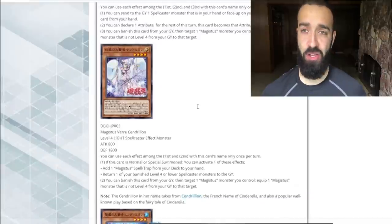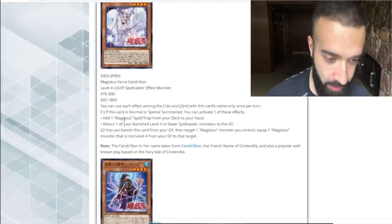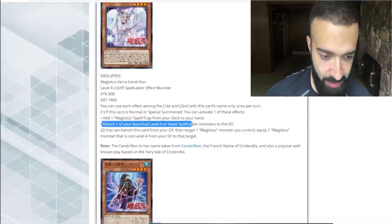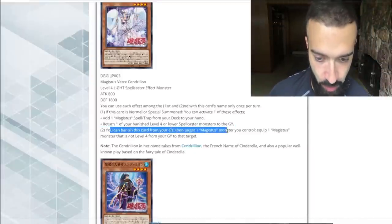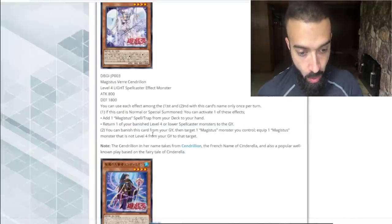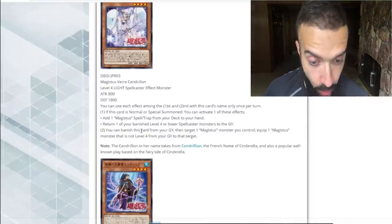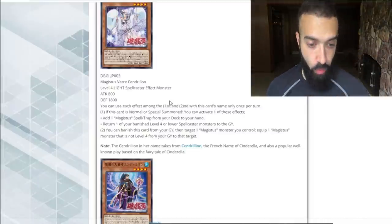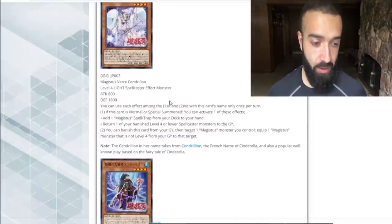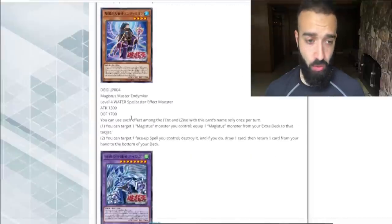When you get it, you summon and get more effects off, and pendulum summon it — really good. You can also return a banished card to the grave — that's kind of bad. You can banish from your graveyard, target one Magistice monster you control, equip one Magistice monster that is not level four from your graveyard to that target. I'll read it right now.